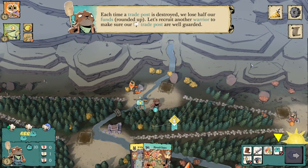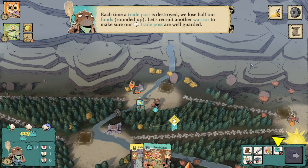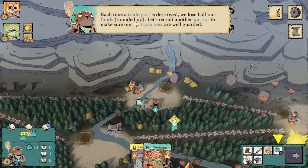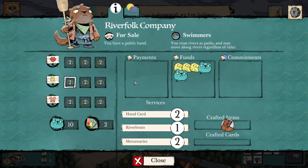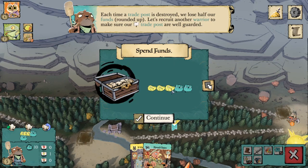Each time a trade post is destroyed, we lose half our funds rounded up. However, this only considers uncommitted funds in the box. So if you simply commit or spend all your funds on your turn, and then your trade post is destroyed, you don't lose anything really — the faction that destroyed it gets a point but the crafting slot remains open. Sometimes it can even be good because you can build the trade post right back in that same clearing.